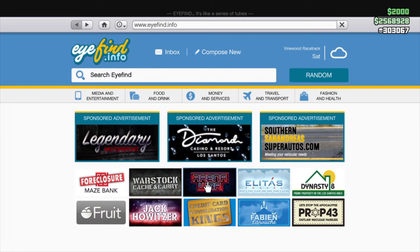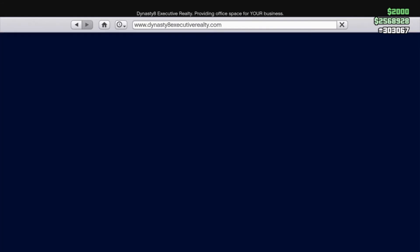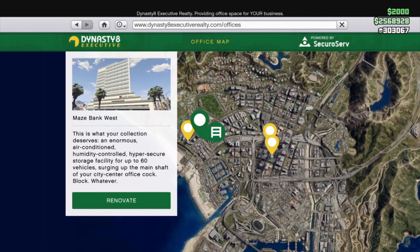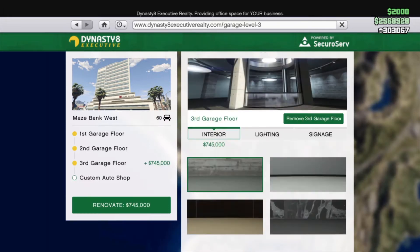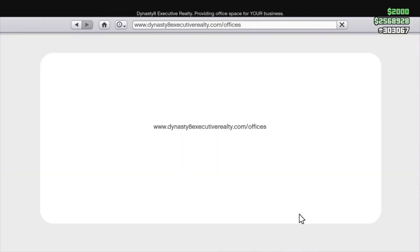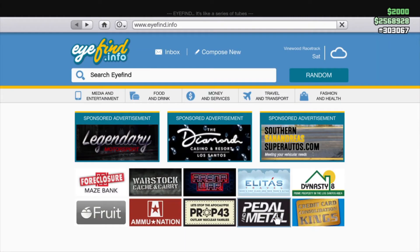Stuff that's on sale — your CEO office and renovations are on sale. Unfortunately, garages, because I still need the third one, are still not on sale. So that's a disappointment.